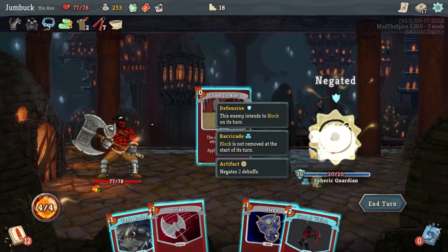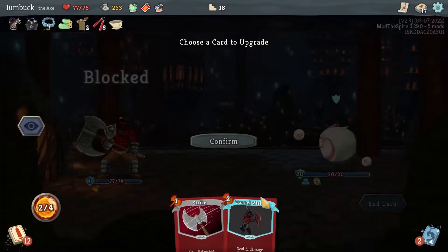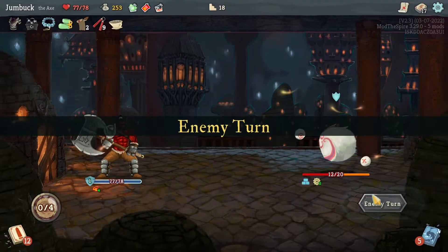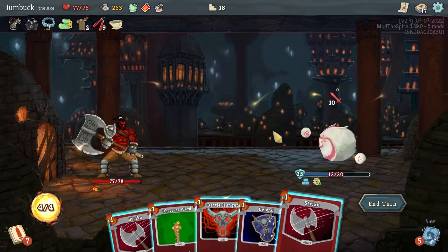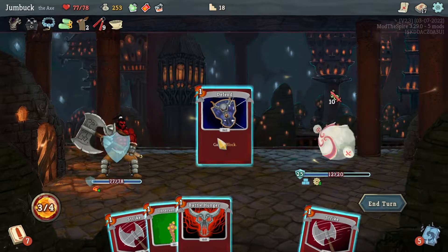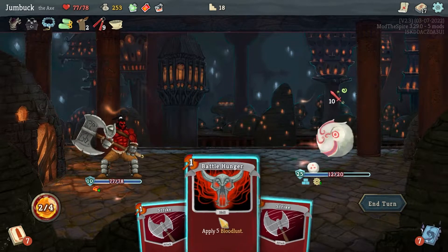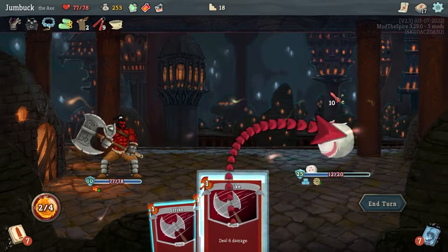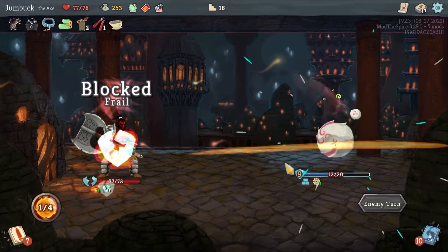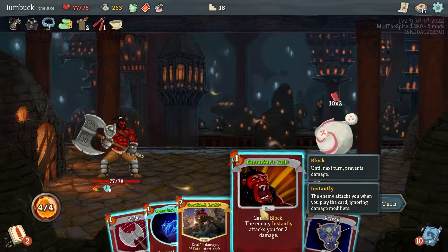I'll use Come to Axe to get rid of a bit of that. Defend, Tank Roshan, and upgrade Tunnel Vision — 28 damage, nice. Actually broke through the thing. Defend, Observer Ward. I'm just gonna punch you in the face twice — oh shit, I could've actually given you the thing. That's fine though.